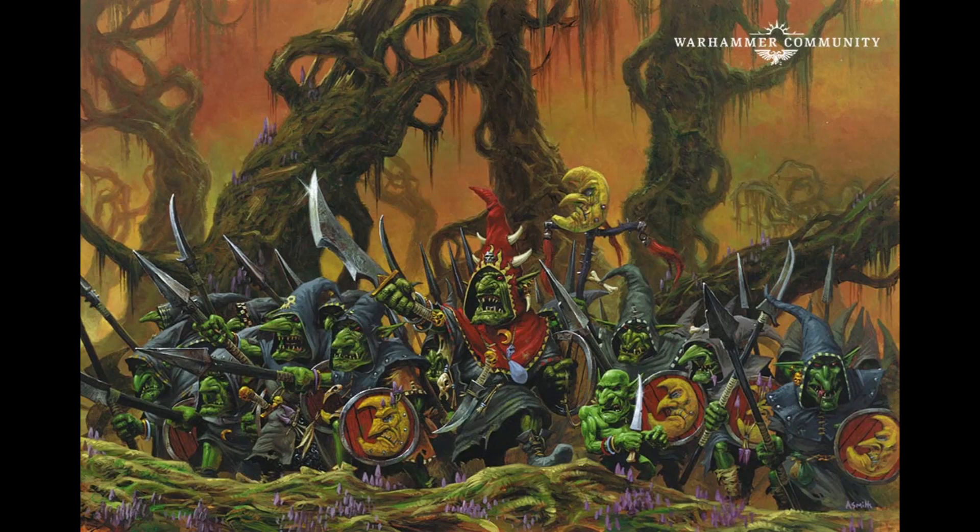Number five is Squig Lure, which has a casting value of five. If successfully cast, pick up to D3 friendly Squig units wholly within 18 inches of the caster that are visible to them. Those units can run and still charge later in the same turn. I'd almost say that's vital for the Squigs, because you don't want them to get shot to death outside of combat — you want them to really get stuck in with their big teeth.